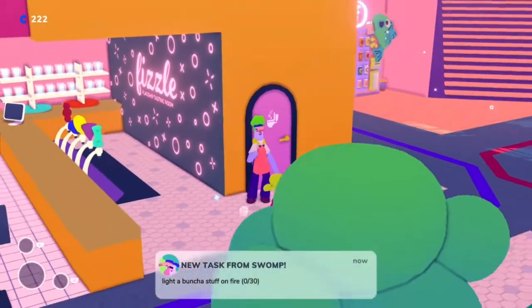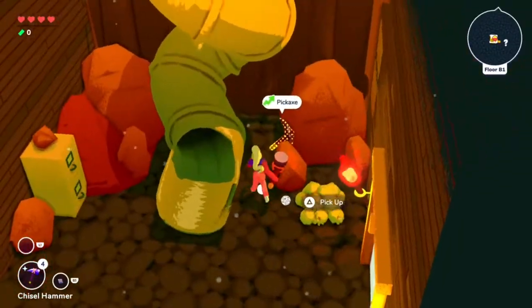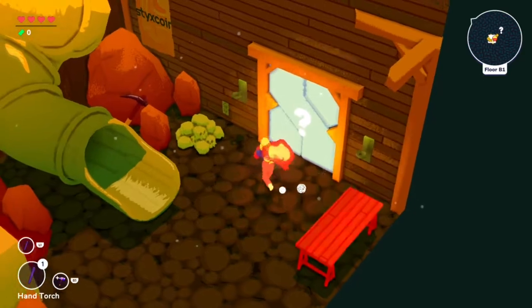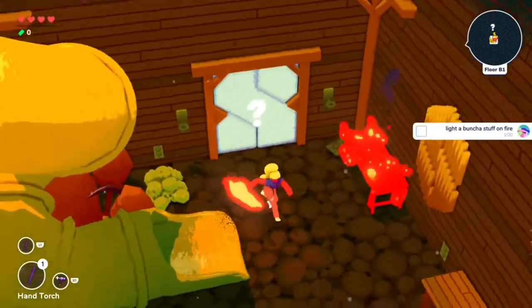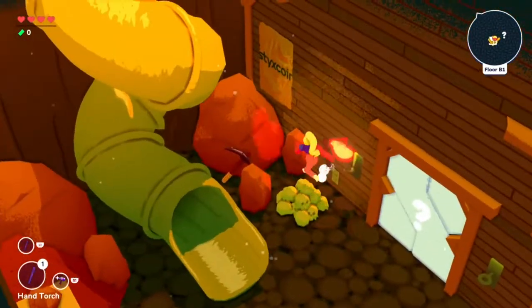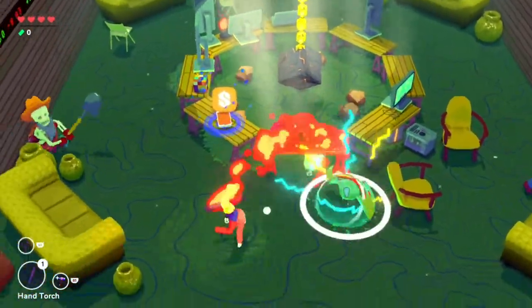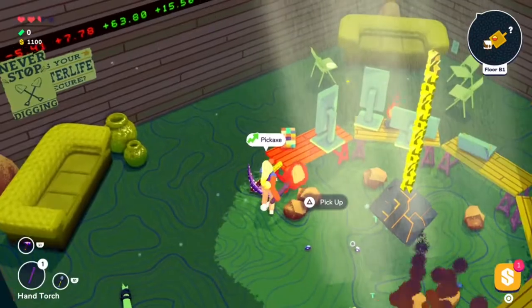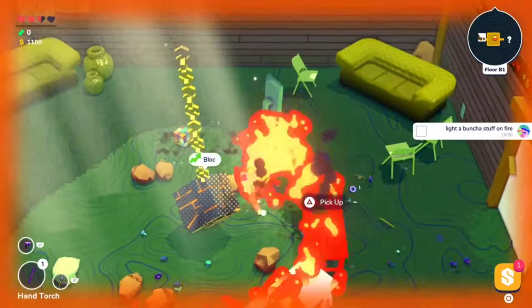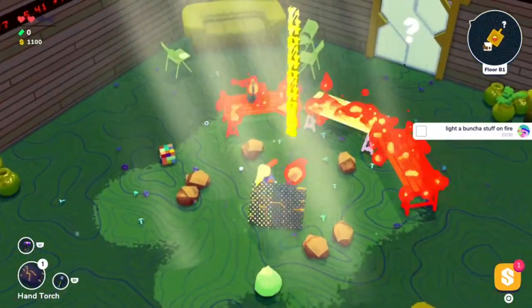Swamp's first task is to light 30 things on fire. This can be done a lot of different ways. One of the easiest ways is in the 6th dungeon, as there are a lot of torches on the walls. You can pick up a torch and easily light things like tables on fire, as well as enemies and different items. You can also use abilities or weapons that have fire damage. Just do some damage with it, light things on fire, and you'll get this one done.